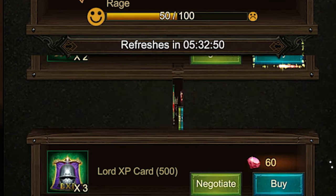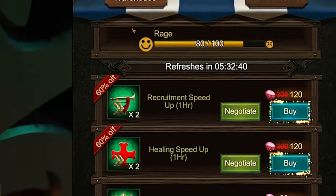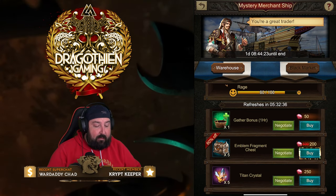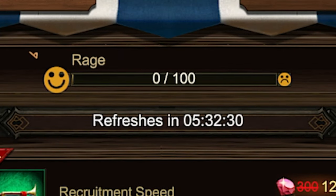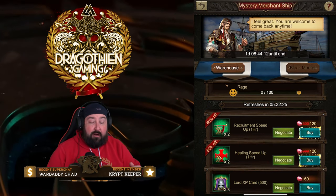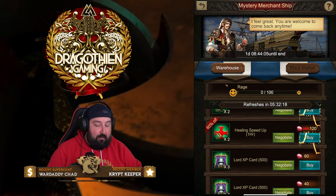Same thing with the Healing Speedup — negotiate, negotiate, negotiate. We're almost at 80 rage now, and that Healing Speedup is at 60% off. Let's go ahead and buy the Emblem Fragment Chest at the bottom. Watch what happens with the rage meter — it's back down to zero. Now we can continue to use the rage meter as efficiently as possible. Instead of using rage per item, you can use rage per maximum discount — which is, in my opinion, the way to go.